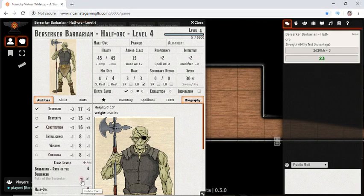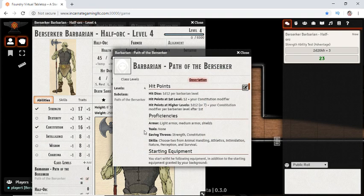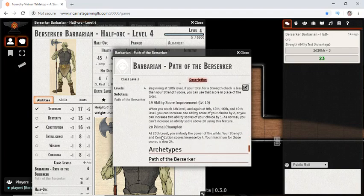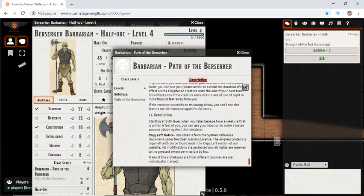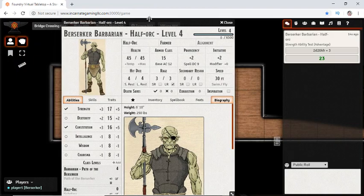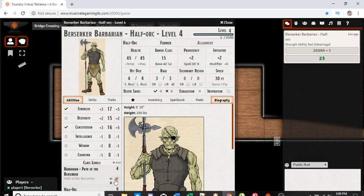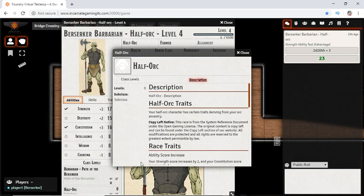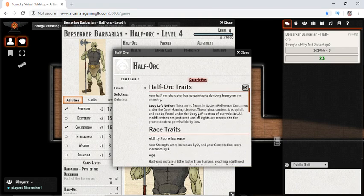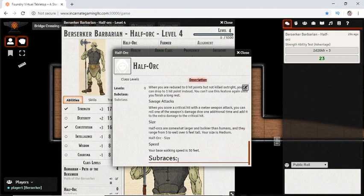If we need to know anything more about our class, we can read the entire summary down in here. It even gets into your abilities and what your archetype gives you. The race section is there as well, and the background is cropped off here but with a better screen resolution you'll see it below that. The half-orc has no sub-races, so that is blank intentionally.